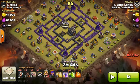My army composition is 4 golems, 20 wizards, king and queen obviously. And in my CC I have 2 max witches, a max wizard, and 2 archers. I brought 2 jump spells, and you'll see why in a minute.